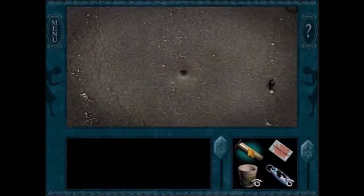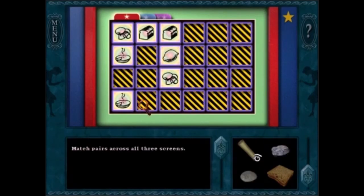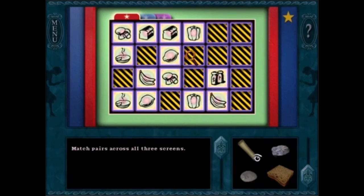I don't like finding the clams in Danger on Deception Island. When you do find the clams, you're given a really long memory challenge. I don't know which of those two puzzles I dislike more, so I'll just say the clam puzzle and its reward are my least favorite puzzles of the game.